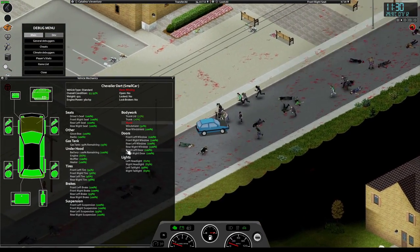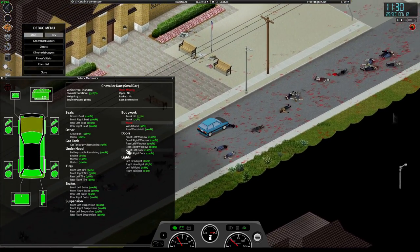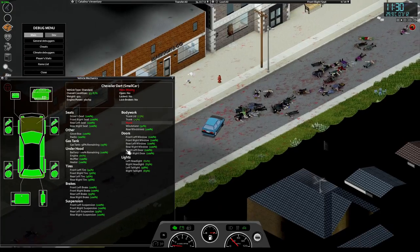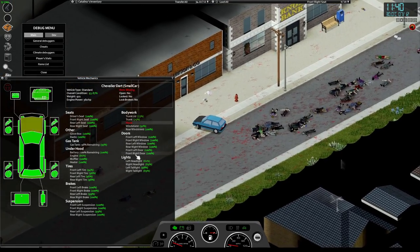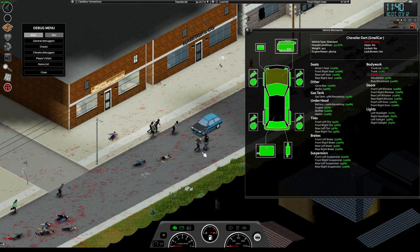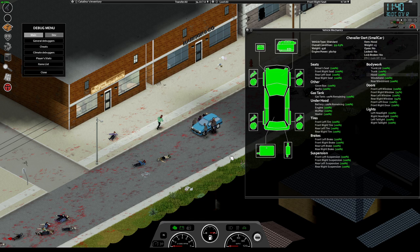The parts that will most likely get destroyed when driving through a crowd of zombies are: first the hood, then the engine. The tires will take some damage, but it takes a long time to damage them from driving over zombies. If you're in a stationary car, what will get you is the zombies clawing their way through the windows and biting you to death.